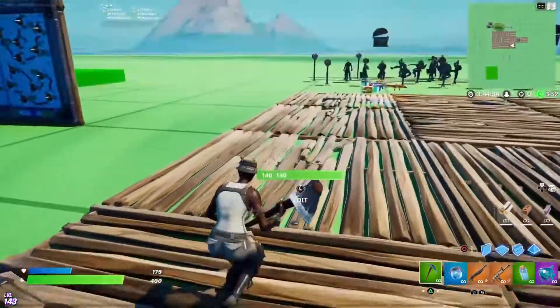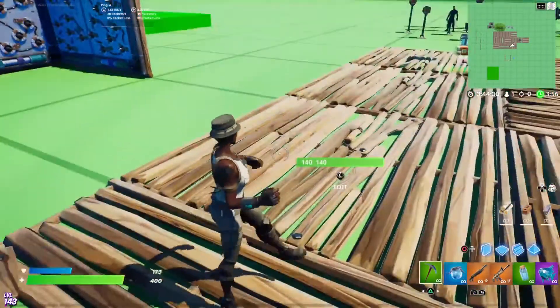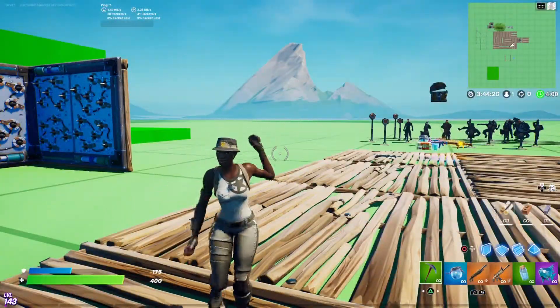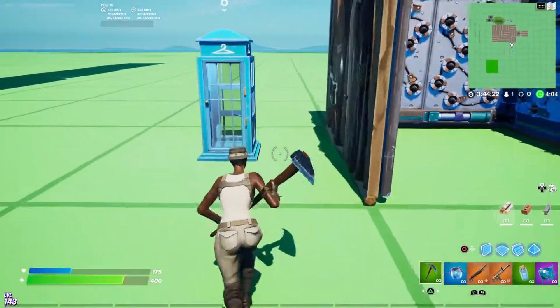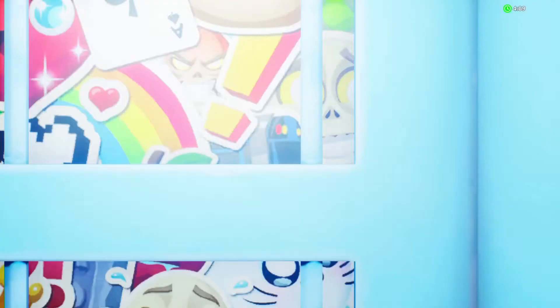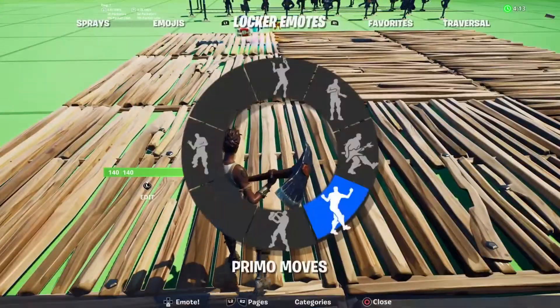You can see the front and the back of the skin. It's a pretty basic skin — white outfit, gray pants, gray hat. Nothing crazy going on. We'll put the edit style on and it's literally just taking the hat off. What a boring edit style.